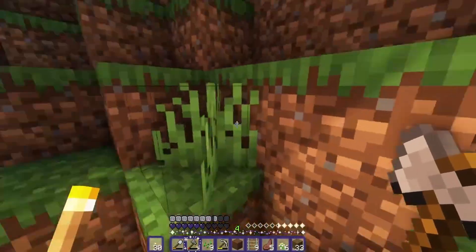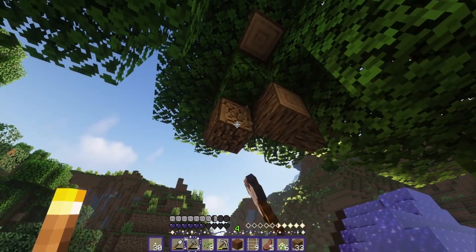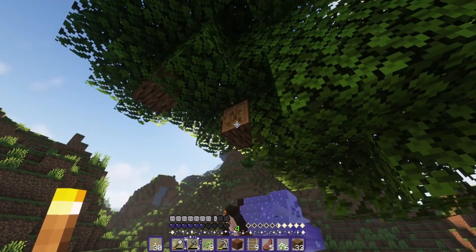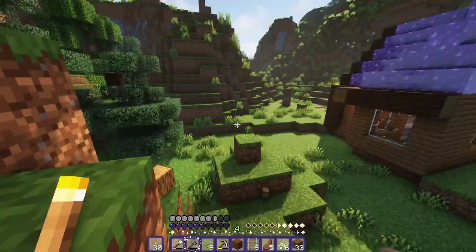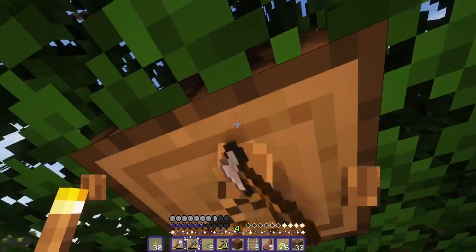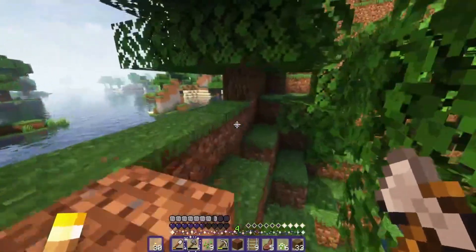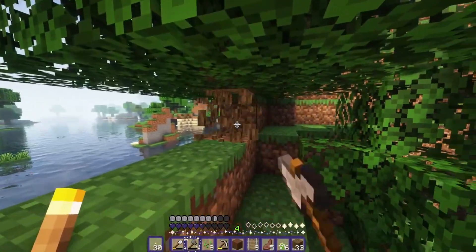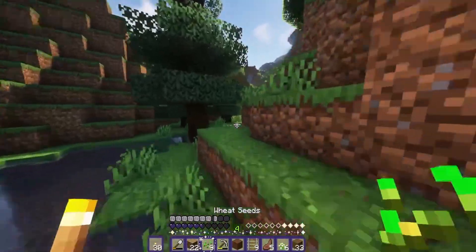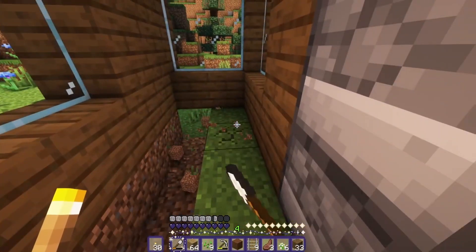Let's get a bunch of wood to use for planks for the floor. Ideally it would be nice to use stripped logs, but we don't have a ton of wood in this area and I don't really feel like going far away just to get some wood for a floor. So for now, we're going to make do with what we have. We have a little bit of oak wood, so let's go ahead and head back home and work on this floor.